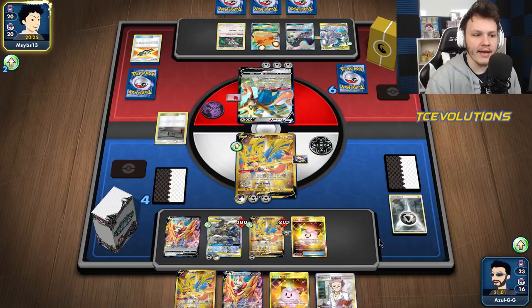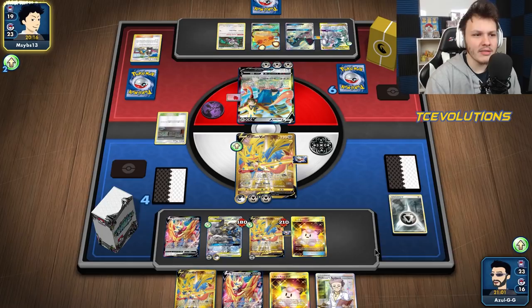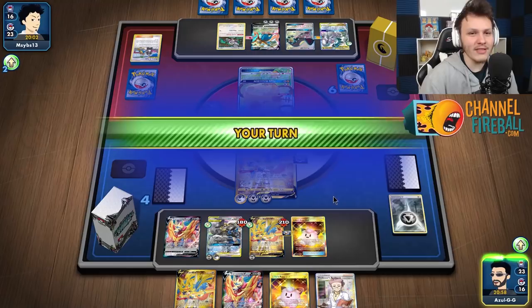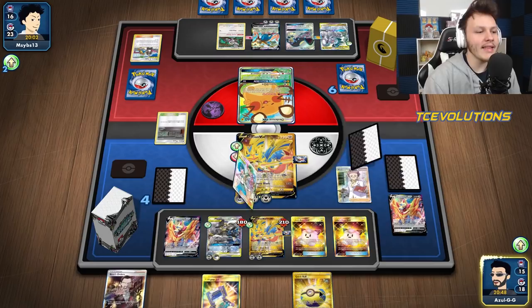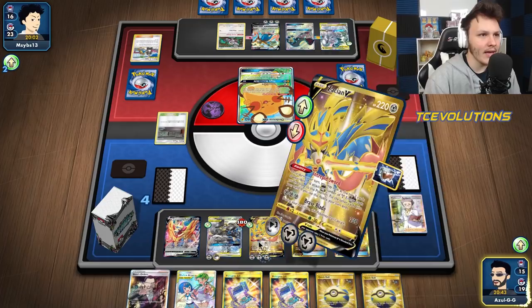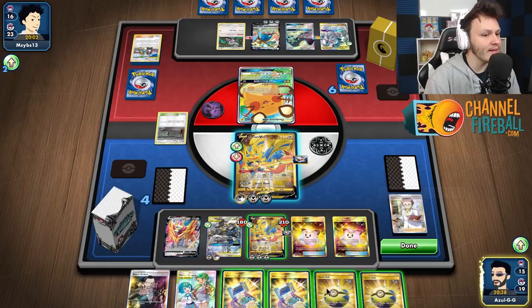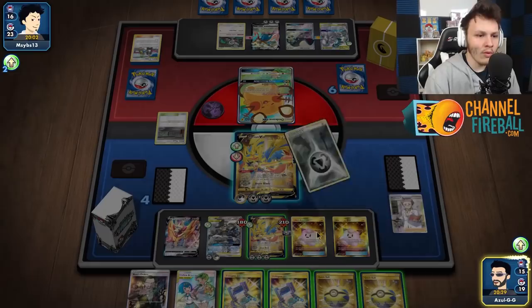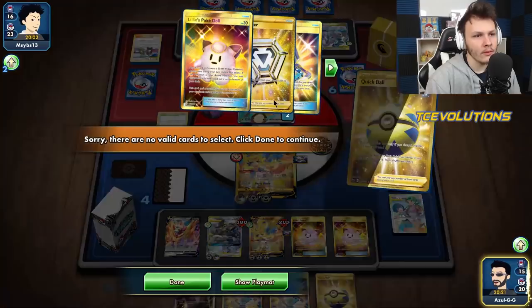They didn't know we had the Zamazenta - I kind of messed that up a little bit. They use Mahalo and got an Aurora, meaning they can Brave Blade us - they don't care. They're running to a Dedenne. I think we got this somehow! Both games our opponents have kind of given us the win a little bit. I did not do all the work myself. We have one Metal Saucer left - I could hide behind a Doll. There's three Switch left in the deck but I did not hit the Switch there.